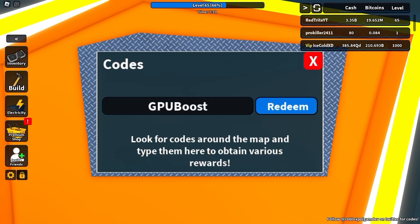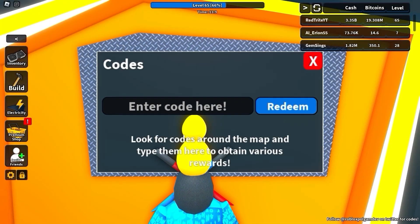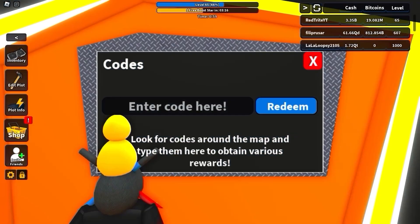The next code is called 'gpu boost' — another code that gives you a GPU boost, literally. For mobile users, this helps you get codes faster than before. The next code, one of the latest ones, is called 'week4' which gives a bunch of rewards with a super boost. Press that green button and as you can see, receive super mining boost!